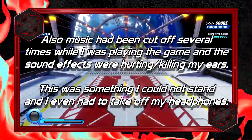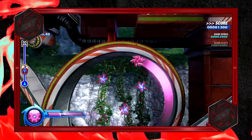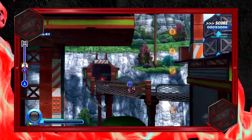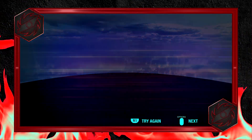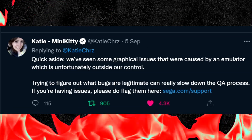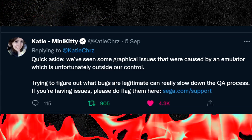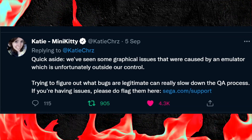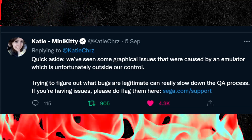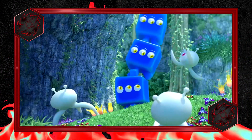Based on what I've experienced while playing Sonic Colors Ultimate, I noticed a few glitches and bugs and was absolutely underwhelmed and shocked by how inconsistent they were. The social media manager Katie for Sonic the Hedgehog posted two tweets about this. In the first she said: 'I appreciate all of your feedback on Sonic Colors Ultimate — the teams are listening and assessing for an upcoming patch. Thank you for your patience.' In the second she noted that some graphical issues were caused by an emulator outside their control, slowing the QA process, and directed players to sega.com/support. I'm assuming they'll fix the issues and update the game, and if they do improve the glitches and bugs, I'll be satisfied.